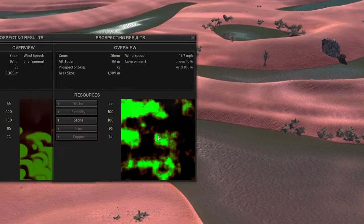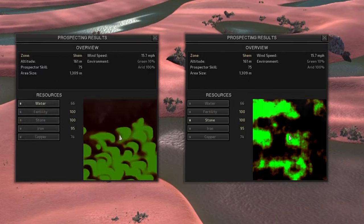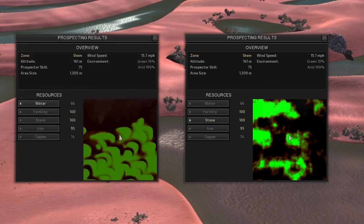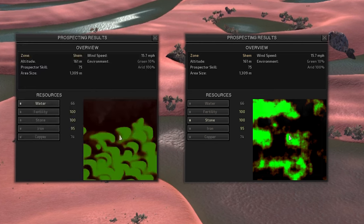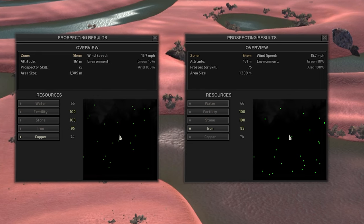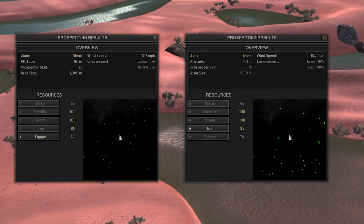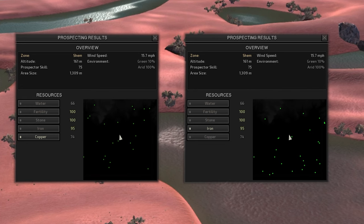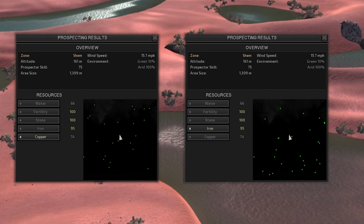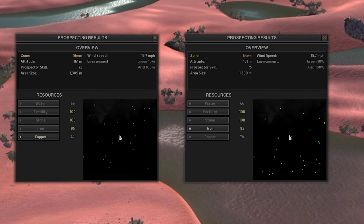As for water and stone, you'll be able to find a good amount of water around the pools that are scattered across Shem. There are also plenty of good spots where you can find stone. Interestingly enough, Shem has plenty of iron and copper — it is one of the better areas to search for iron and copper veins, because they stick out. The terrain is pretty flat and there's not a lot of trees, so the veins are pretty easy to spot.